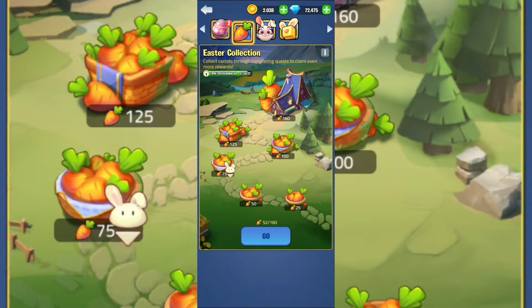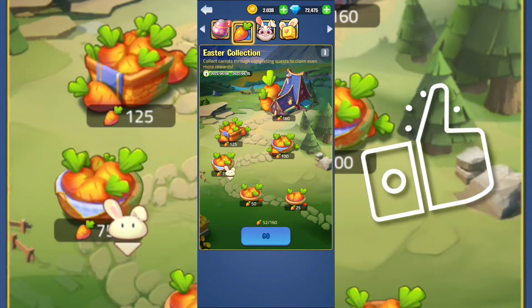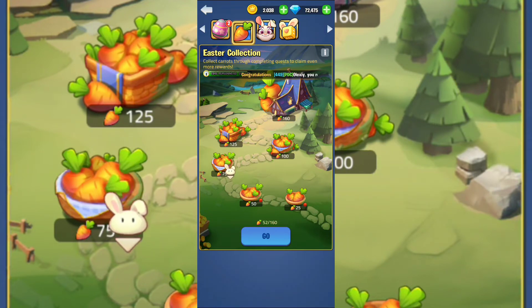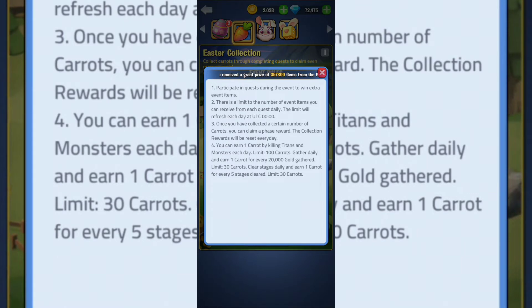The second method is to collect gold from mines — not from dragon nests from your alliance. Basically deplete the mines, empty them as fast as you can, level five or level six depending on how far you've reached in the game. The third possibility to get carrots is to pass stages, basically advancing the campaign mode as fast as you can.